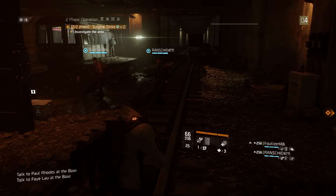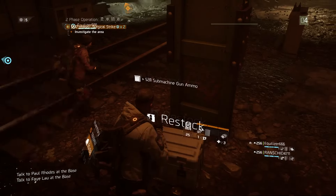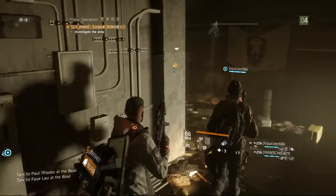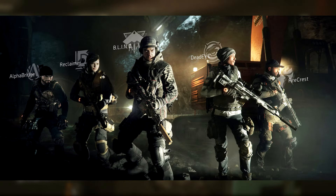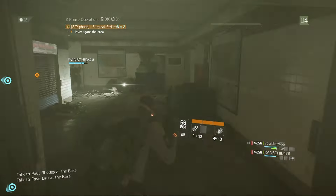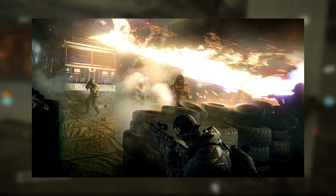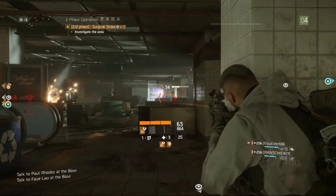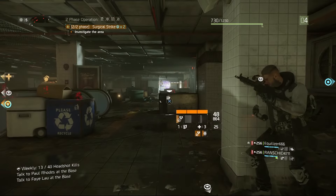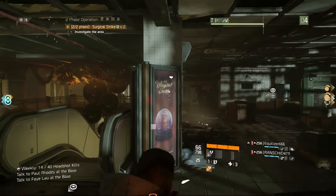The Division expansion known as Underground released on June the 28th for PC and Xbox One owners, and 30 days later for PS4 owners. Within the expansion, not only did you get Underground, but you also received five gear sets, which unfortunately was cut down to four because they dropped the Blind gear set. They also introduced a new incursion to bring the total to two, and that was Dragon's Nest. They did also include a heroic difficulty for Falcon's Lost and Dragon's Nest, but this was later disabled because of balancing issues. And they also introduced a few new challenge mode missions, including Hudson Refugee Camp and Queen's Tunnel.